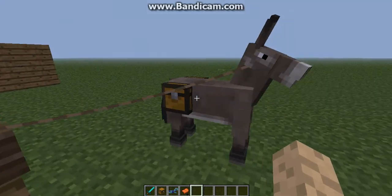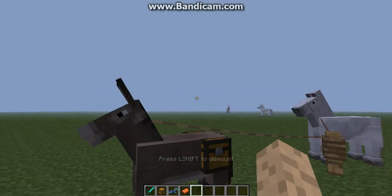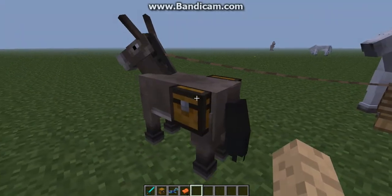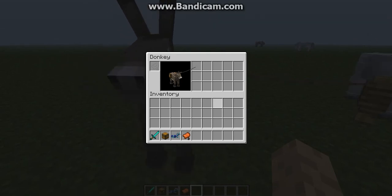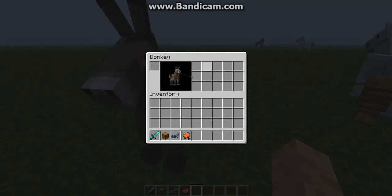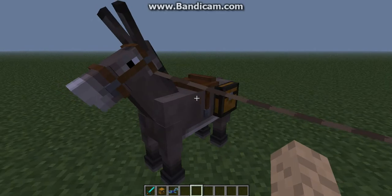So look, if I just shift right-click this — if I go to this donkey here — what's cool is if you shift right-click the donkey, he's got this cool new inventory, like this. It kind of looks like what you would look like in your crafting inventory. He has a chest inventory because he's a donkey, and you have a little spot where you can put the saddle on.